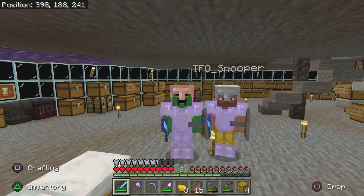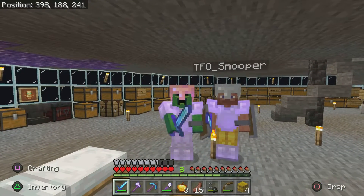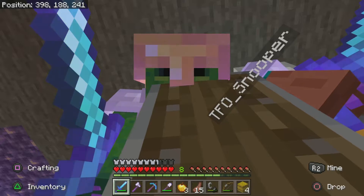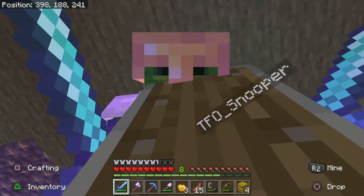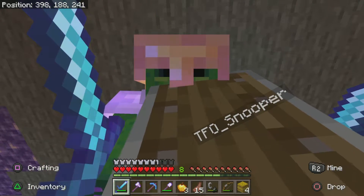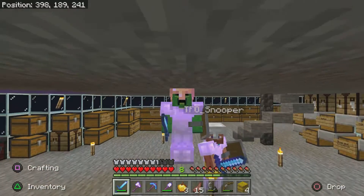Hey guys, welcome back to a brand new video! Today we're going into the Nether trying to find a Nether Fortress. The twist is — don't tell anybody — I sort of cheated. Not really cheated; I didn't turn achievements off or put cheats on for this world, but I did make a copy of the world, turned cheats on there, went into creative, and typed 'locate nether_fortress' in chat. So now we know where the fortress is.